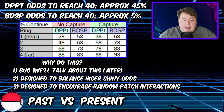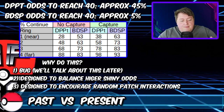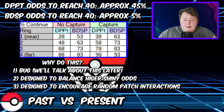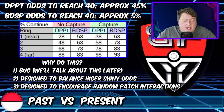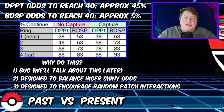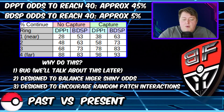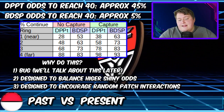If you capture it, it went from 38% to 63%. We see these big jumps: position 2 goes from 48 to 63, or 58 to 73. But then on position 4 — the farthest one, which is typically what people go for — back in Gen 4 you had a 98% chance of continuing your chain by capturing. Now in BDSP it's 93% if you capture, and no-capture went from 88% down to 83%.